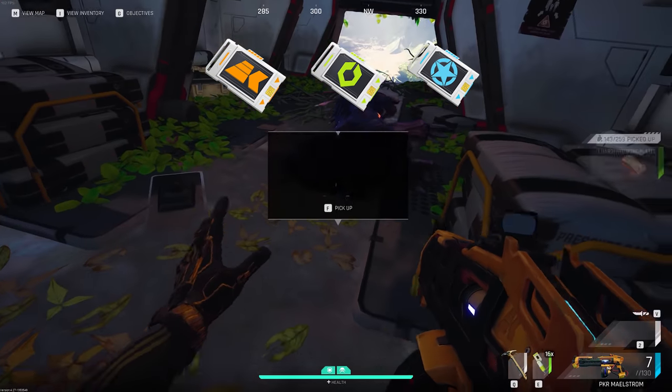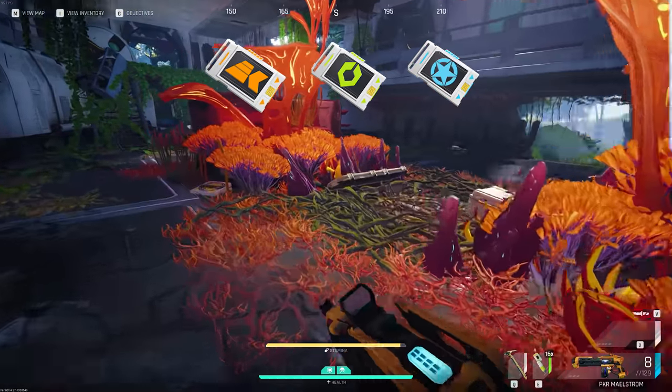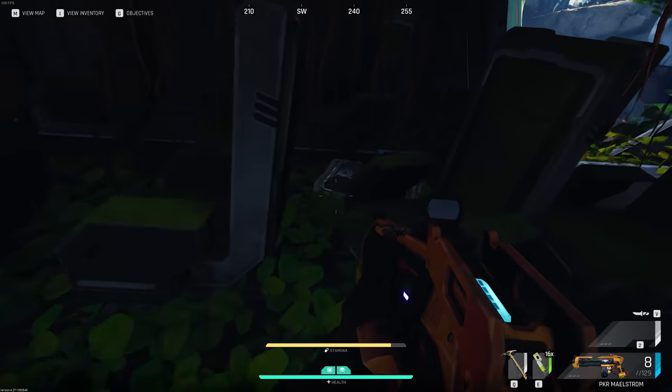Scripts are obtained from doing jobs and quests for the respective factions. They weigh zero so you can keep them in your safe pocket just like old currency, and they are used in high tier crafting and upgrades.